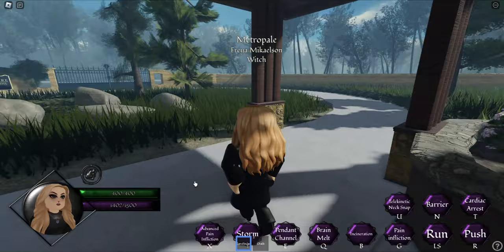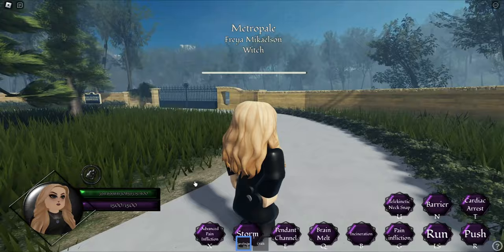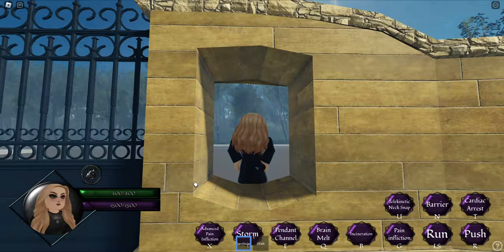Freya's barrier will also protect her from all harm as long as she keeps it up. Freya does have a downside: she can heal other people but she can't self-heal. Most importantly, her magic regeneration slowly takes away her health — but it shouldn't be a problem if you are channeled to someone.